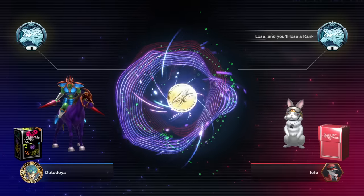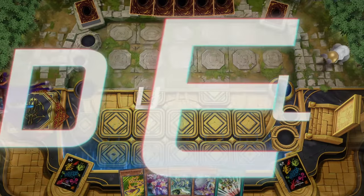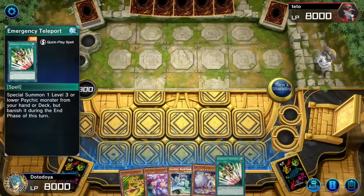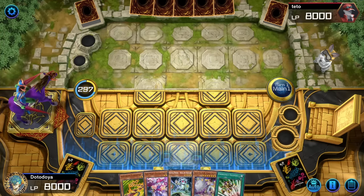Lose and you'll lose a rank. Let's see if Rollerballer can get me a win here. We do see the Rollerballer and we also see Emergency Teleport, which is really, really good. I'm going to start with the Terror Top just in case. Why not? Let's see what happens.